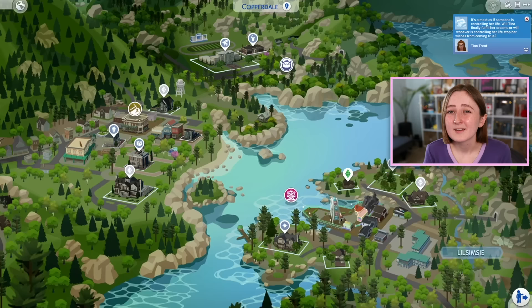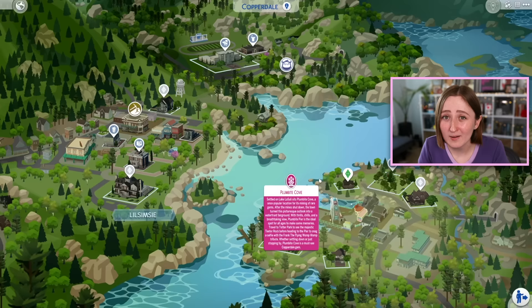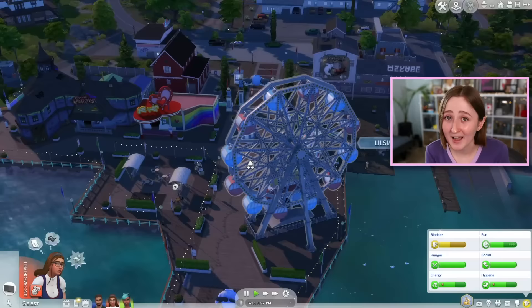As far as the world goes, I was extremely impressed. I love the new world of Copperdale — it's so cool. In total it's got 12 lots: two are high school buildings with the actual school and the auditorium, a little thrift shop, a library and a park, a few houses including two starter homes and some townie houses, and one empty lot. There's also a huge pier area with fair rides — a ferris wheel, a little haunted house, and an ice cream stand — that your sim can visit. You can also swim in the water by the beach section. I am obsessed with this area.